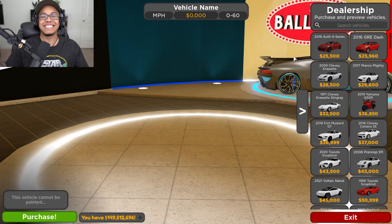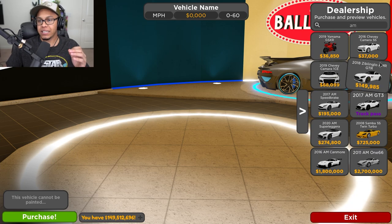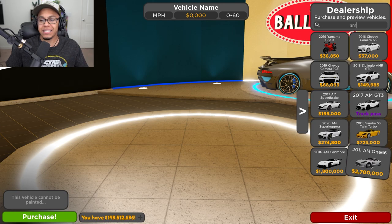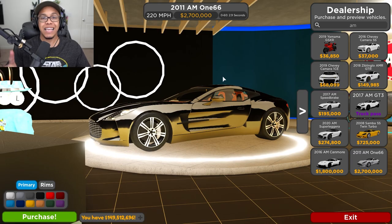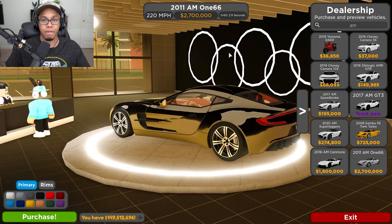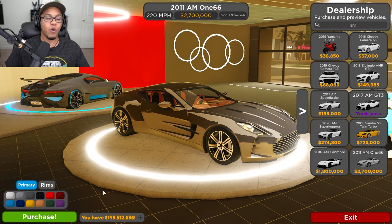We are in the dealership to look at the specifications on this Aston Martin. It's the AM166, and it costs a whopping 2.7 million dollars. It has a top speed of 220 miles per hour and a 0 to 60 of 2.9 seconds.